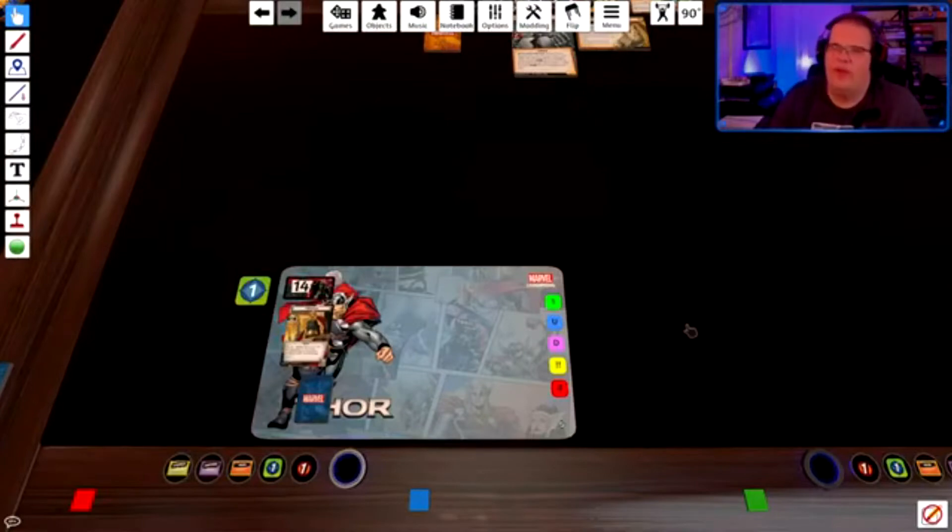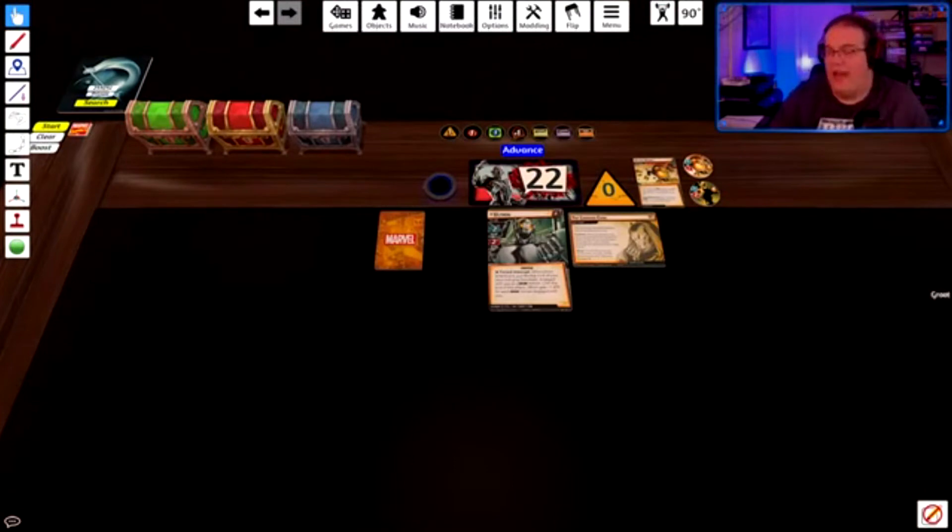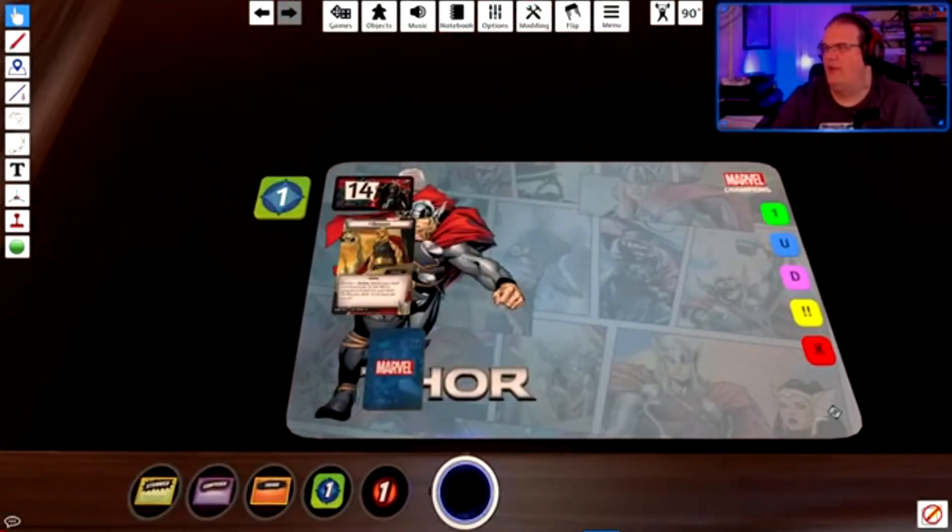Greetings everybody, it's Rob and we are here with Marvel Champions, the Solo Champions League Season 9 Round 4. We are playing Ultron with the Power Drain encounter set. The requirement is you must play Thor, any aspect you want, but it has to be Thor. Thor has lots of good minions but can he solo it and keep everything okay for a good score? After some back and forth I decided to go with Justice.